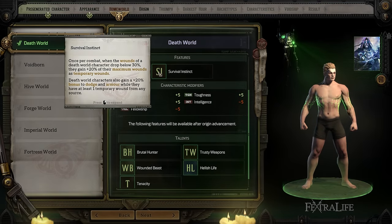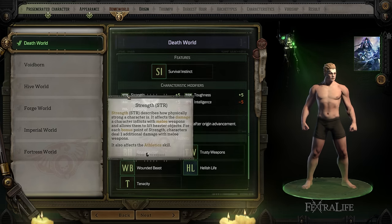Death World is very good for a Warrior-type class because of the characteristics you gain. They also have Survival Instinct, which makes it so that when they drop below 30% of their max health, they gain 20% of their max health temporarily. They also gain a 20% bonus to dodge and armor while they have at least one temporary wound from any source. This is really good at keeping you alive, and since frontline characters tend to take a lot of damage, this again suits a Warrior well.